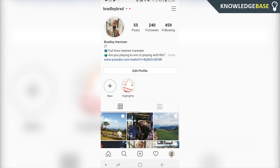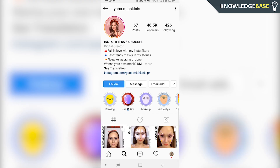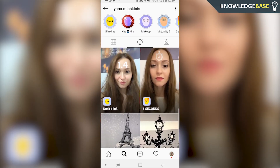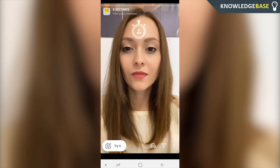What you need to do is click on the search bar and search for this account here, yana.mishki. Click on her profile — she has a lot of filters, but go to the filters tab which is the middle button. Then click on 'six seconds' and you'll have the filter.